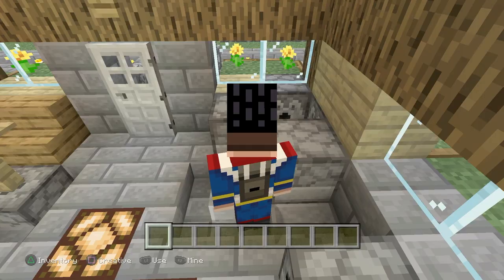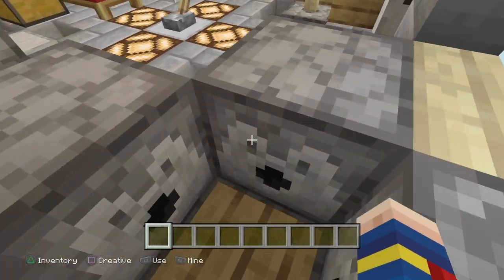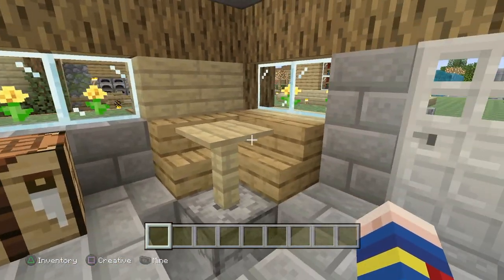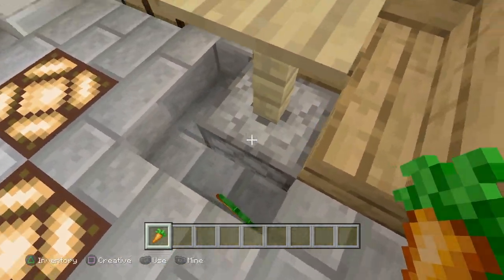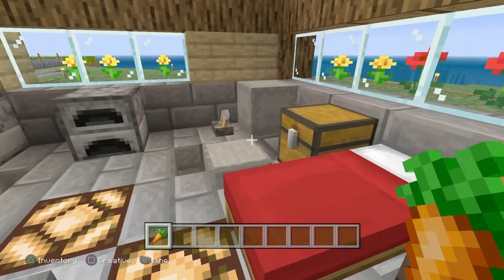Over here we have our armor equipping station. As you can see, I have no armor on. We hop in here, and now we have a full set of diamond armor with that station. If you come sit at this table over here, you'll be given a carrot for free. It didn't quite get to us, but it got shot out on the floor. So you get a carrot just for sitting at that table, which is nice.